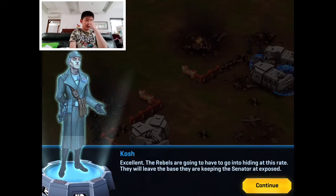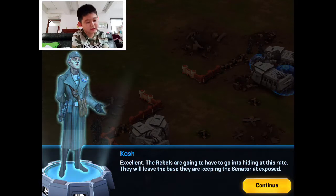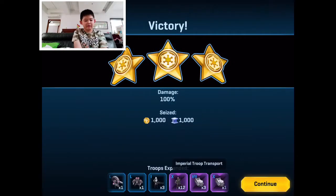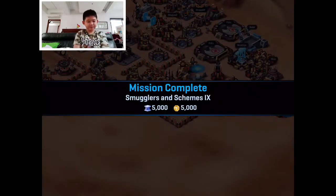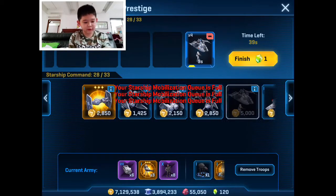They put their main building on the other side. The mission text says: 'At this rate the rebels will have to leave the base they're keeping, leaving their base exposed.' As you can see we are very successful — just because of the Imperial troop transports, which I really love because they don't take a lot of money.